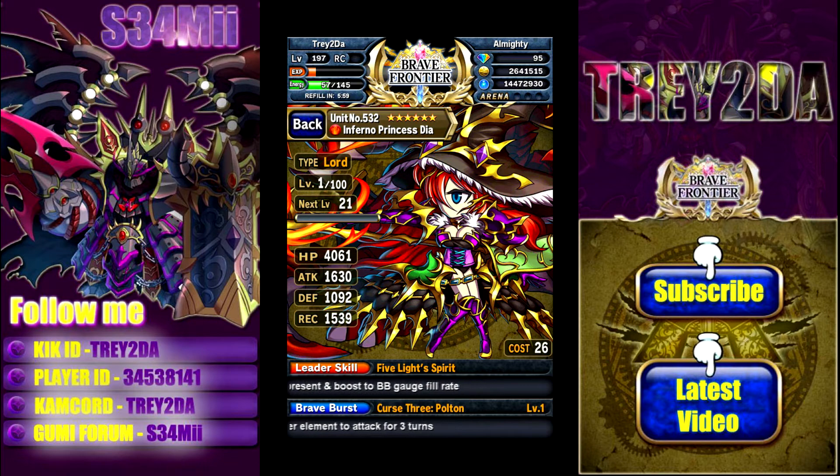Her leader skill is called Five Light Spirit — it's basically the same exact leader skill as Imperial Drake Loden, so pretty good. She can be a decent rainbow leader just like Loden. She also adds Thunder Element just like Loden, but she's a fire unit. She's a nice rainbow leader, one of the more preferred options if you want to use her for that role.